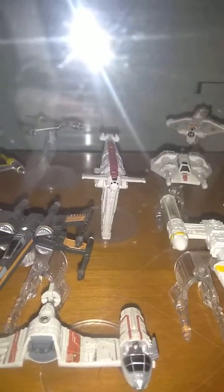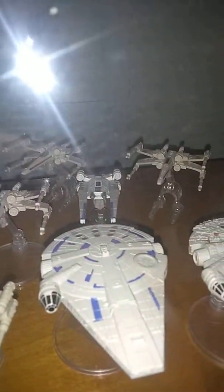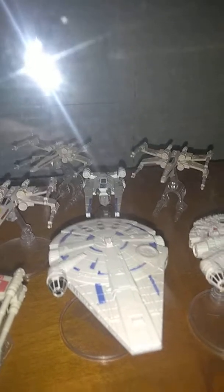We have the Sand Speeder, the new B-Wing Bomber I think that is, we have a Y-Wing Bomber. There's the Ghost back there, there's another Snow Speeder. We have a closed X-Wing, more X-Wings in the back, and we have the U-Wing.